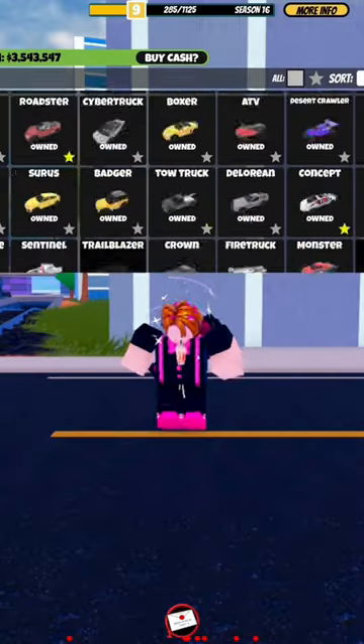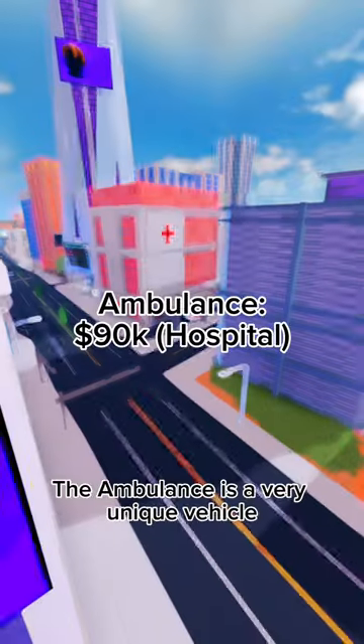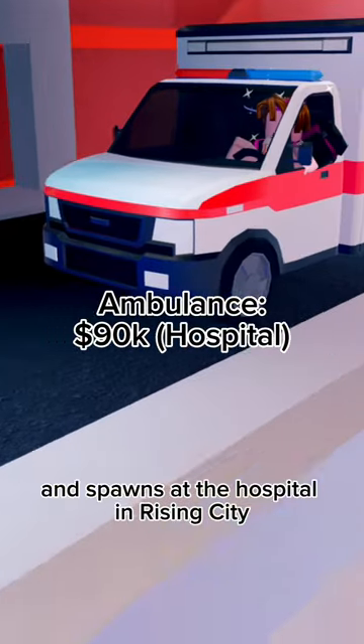This is the series where I'll be rating every jailbreak vehicle and giving them a report card mark. The ambulance is a very unique vehicle. It costs $90,000 and spawns at the hospital in Rising City.